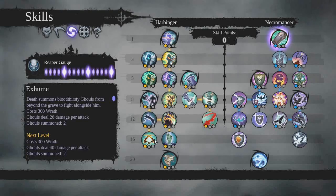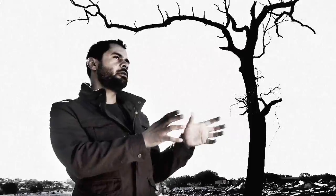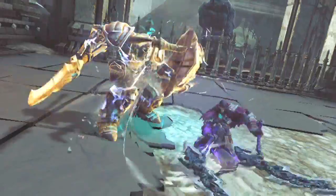In Darksiders 2 we've got a skill tree. There are two major sides: the Necromancer side and the Harbinger side. The Harbinger is more warrior-based — melee, in your face, hand-to-hand combat, weapon-based combat. The Necromancer is your spell caster — big nukes, fire, arcane, lightning, all that cool stuff.